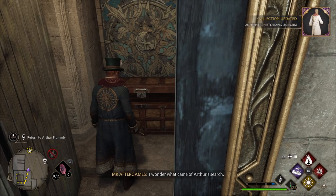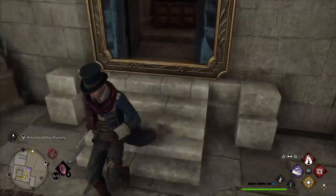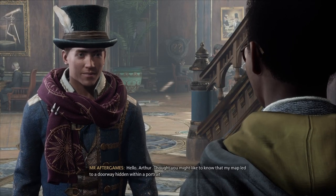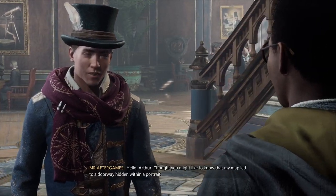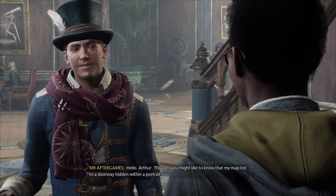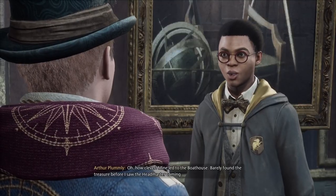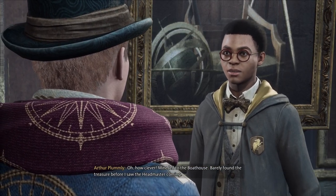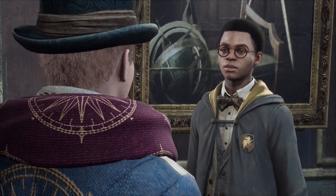Then inside of the chest you're gonna find the authentic historian uniform, which is a pretty cool uniform. Afterwards go back to Arthur, because he will give you some galleons since you found the mystery of the painting, and then you can enjoy the uniform.